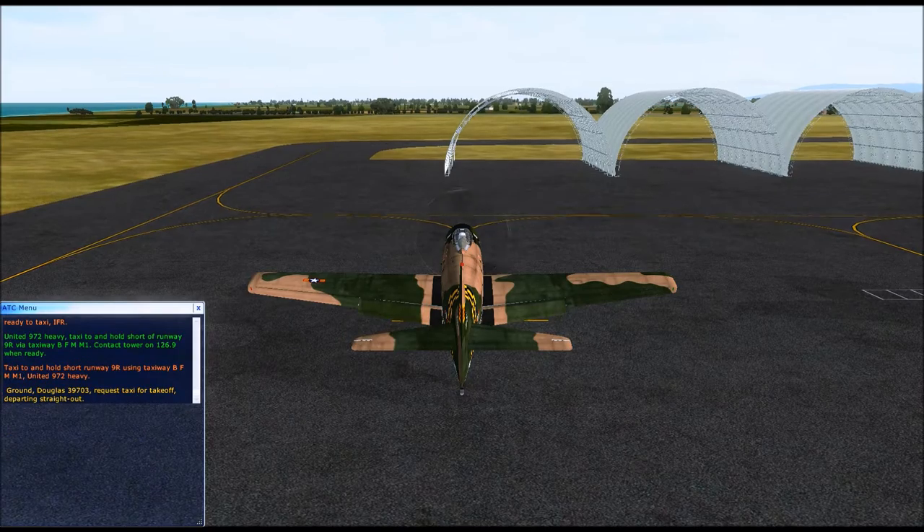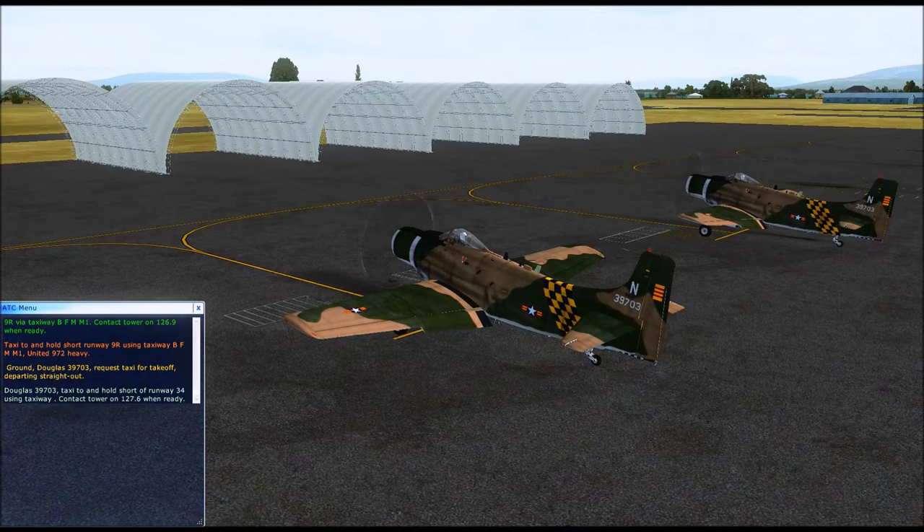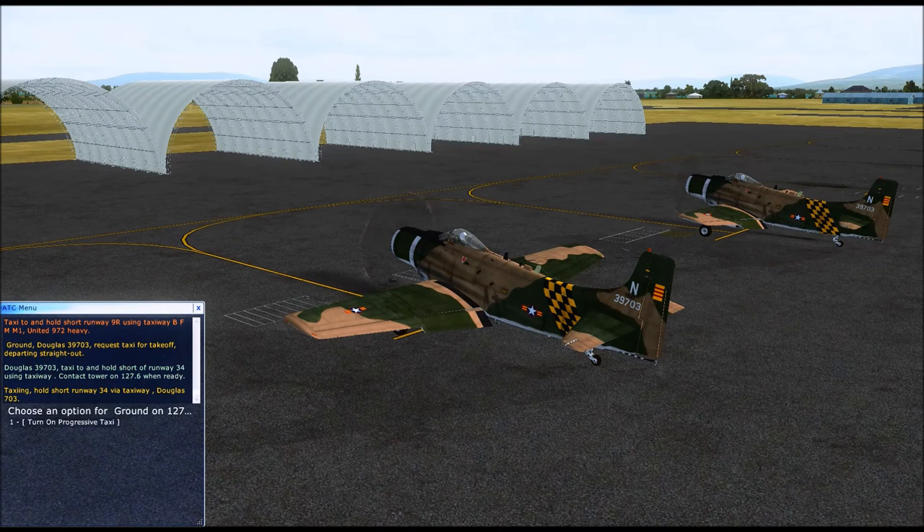Da Nang Ground, Douglas 3 Niner 703, request taxi for takeoff, departing straight out. Douglas 3 Niner 703, taxi 2 and hold short of runway 34, using taxiway. Contact tower on 127.6 when ready. Chuck Wagon's got this. Taxiing, hold short runway 34 via taxiway, Douglas 703.